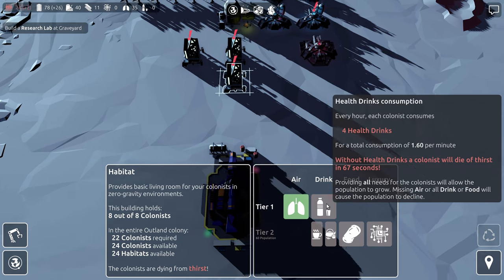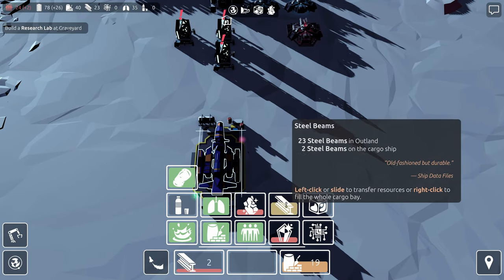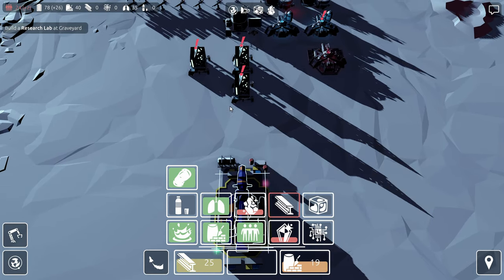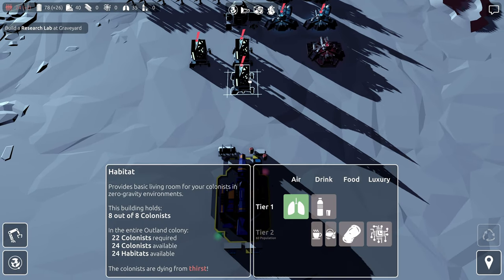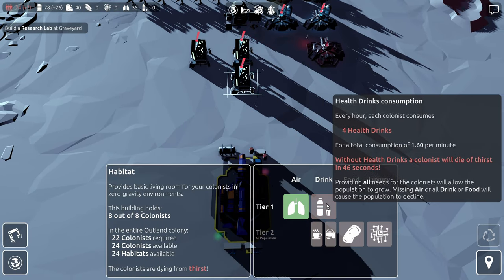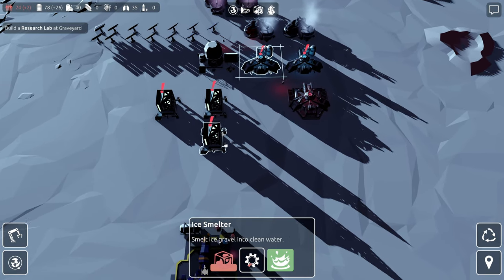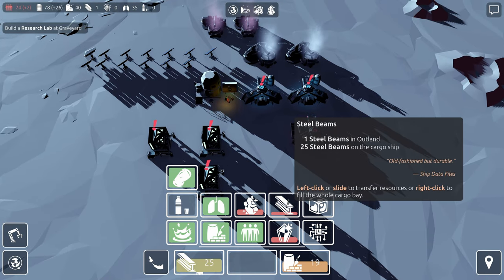Without health drinks, a colonist will die of thirst in 66 seconds. That's what I was afraid of. So we're going to bring the steel — there's 25 steel here — and I don't think I have much choice. I'm going to have to bring all the colonists into the ship if I want to save them, because they're going to die in less than a minute. If they can make a little bit more steel in that time, that'd be great.